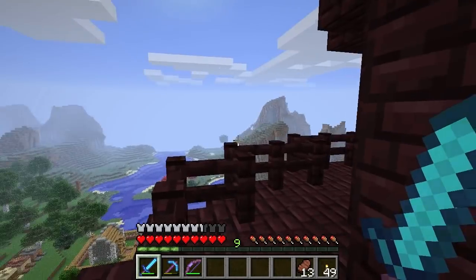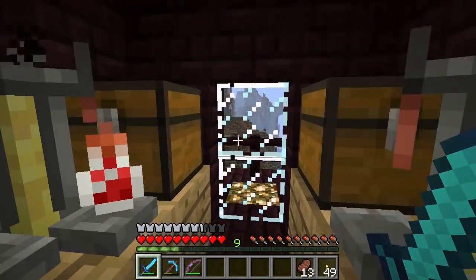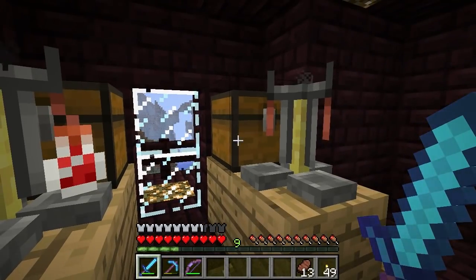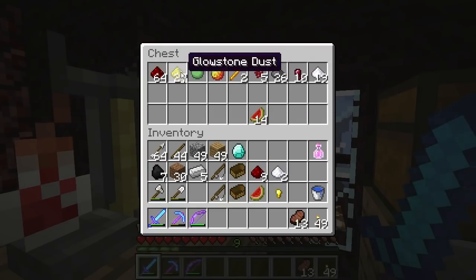First, before we get to the fun stuff, we have a little more work, and it's actually pretty dangerous work. But hey, no pain, no gain, right? Let's make some potions, because we're going to get up close and personal with some creepers and skeletons, and we want to be prepared. So here I am at Tower of Power, and I'm going to make some potions. The first thing we want to do is grab some ingredients - some sugar, some redstone, and maybe some glowstone.